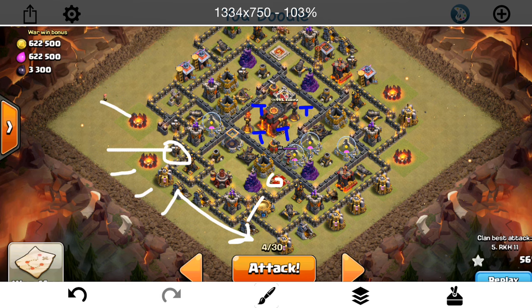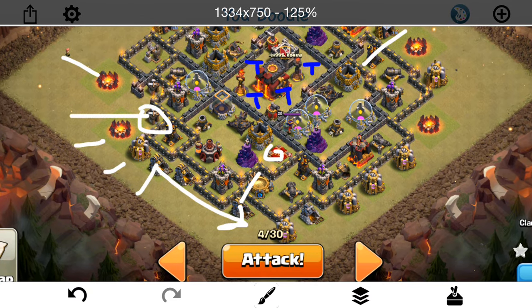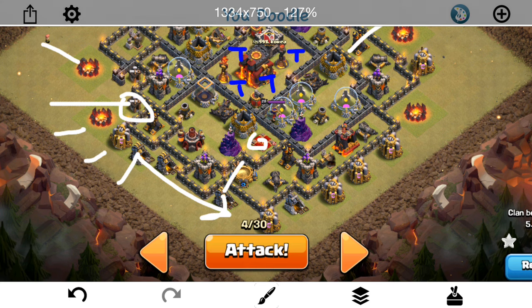I'll drop a Hog for the CC troops — it's a Dragon, a Wizard, a Balloon, and an Archer — which I don't have a Poison for, but it shouldn't be that big of a deal. I have a Rage for the Queen plus her ability, so those two things should keep her up to get both Air Defenses, the Queen, the CC troops, all that good stuff taken out. That's the goal there.